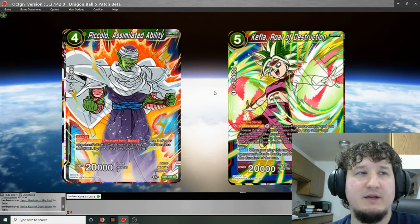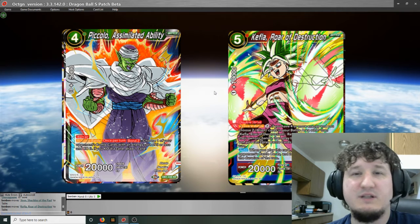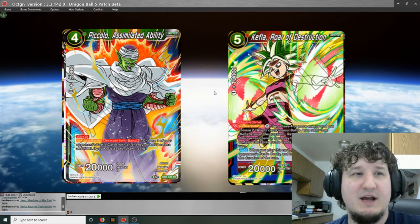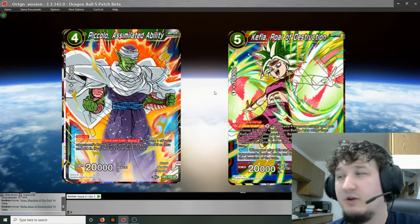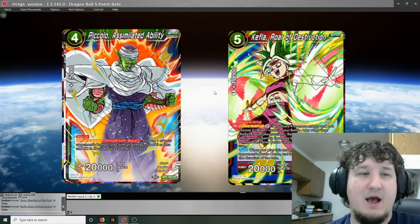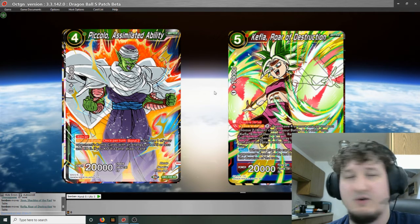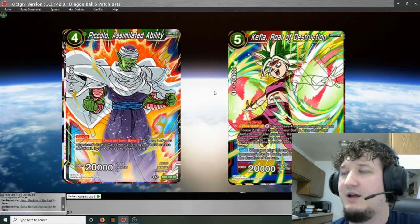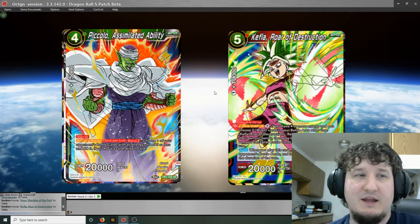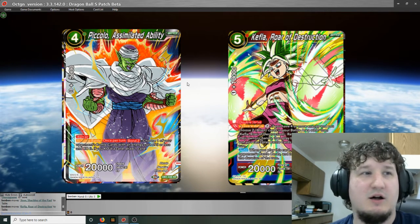Next up we have Piccolo Assimilated Ability — 4-cost green card with barrier. Active battle, once per turn, bond 2: choose one of your opponent's battle cards with an energy cost of 5 or less and KO it. If you KO it, draw a card. This card is insane — I think this might be the best card in the set. It's green which kind of hurts it, but it's a 4-drop with barrier and activate battle once per turn, meaning you can do it on both players' turns during battle. Bond 2, so all you need is one other character on the board. It KOs anything 5 or less — basically anything that isn't like Gogeta 7 or KO Ken Goku — and draws a card. Any deck that plays Shenron is going to love this card.